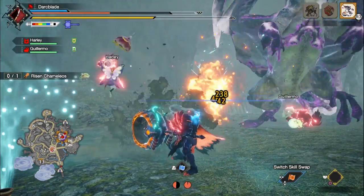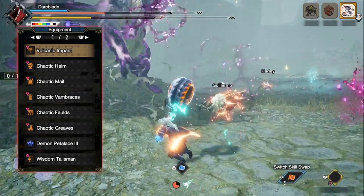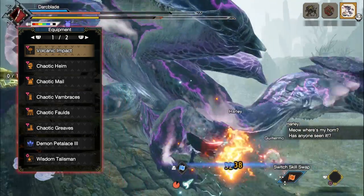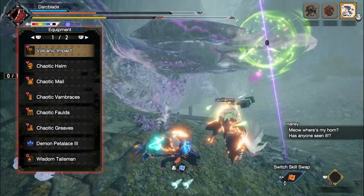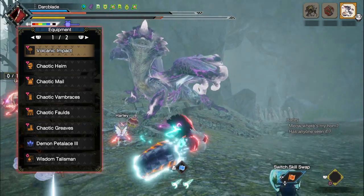So for this build you'll need the full Chaotic Gormagala set which includes the Chaotic Helm, Chaotic Mail, Chaotic Vambraces, Chaotic Faulds and the Chaotic Greaves. Remember this is the male version of the Chaotic Gormagala armor. If you're female it will be the Nephilim set, which are exactly the same in terms of stats — just a slightly different name and slightly different appearance.